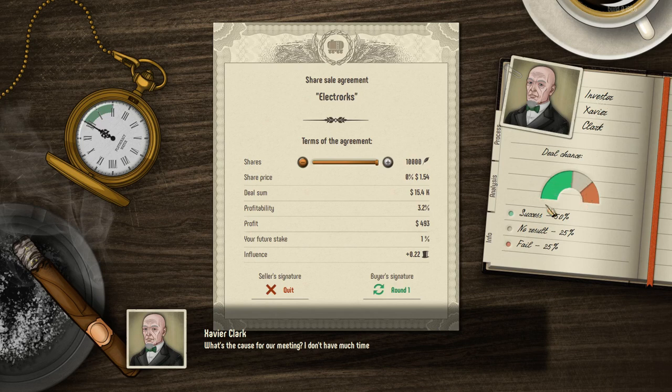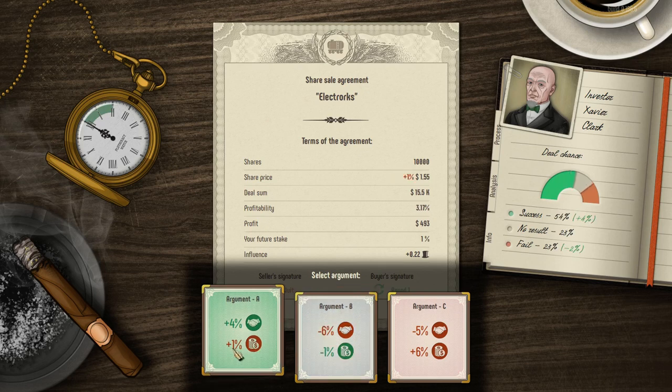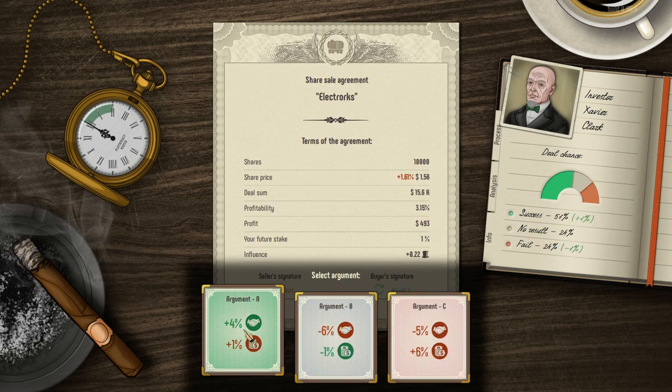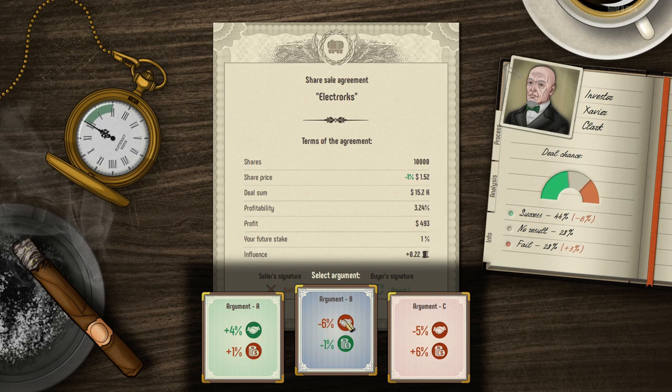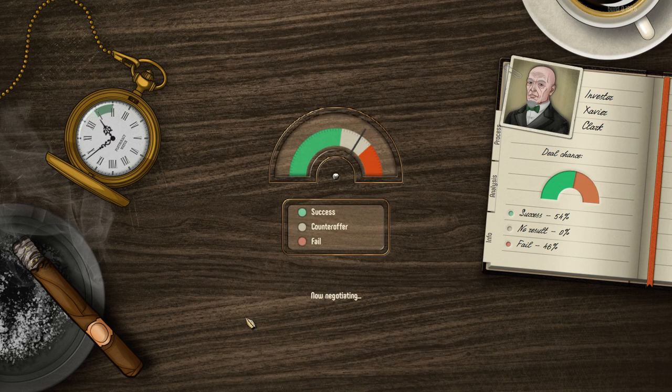We're going to try to buy the 1% share of this company. You have different arguments available: you can lower the price, which makes it cheaper but drops the success rate down to 44%, or you can raise the price by 1%, which increases the success rate to 54%. We're going to do that — raise the price slightly to improve our odds. Let's see if we get lucky, because I do want to show you guys a completed buy.